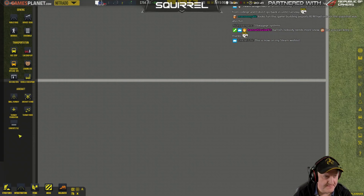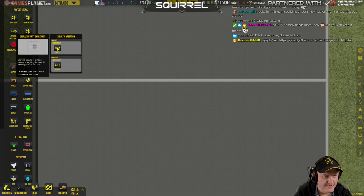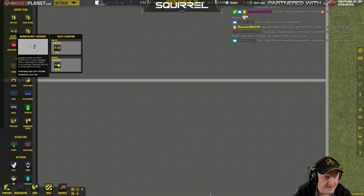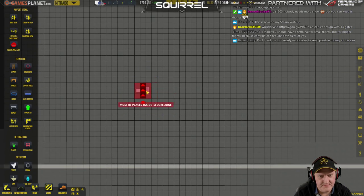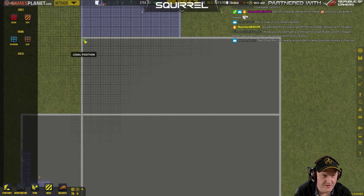Security checkpoint. Enables people to enter a secure area, requires one security staff to function. Comes complete with a metal detector and an X-ray machine, requires four people to operate. I guess as we're just starting out we should probably go for the small ones. Must be placed inside a secure zone — so I need to do that first. Secure — I'm going to mark all that as secure.